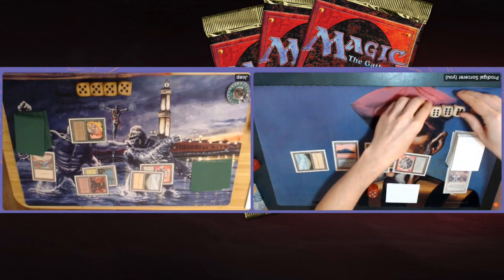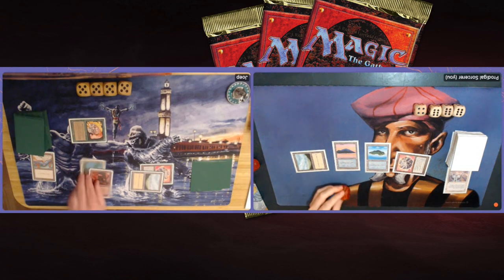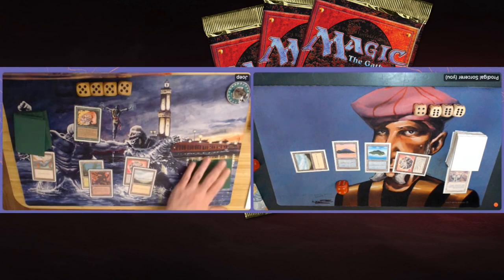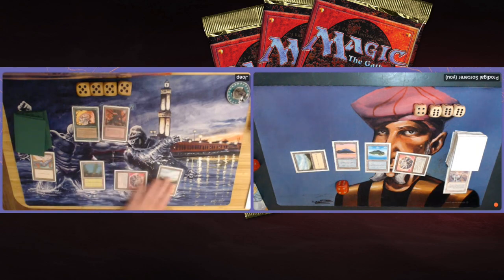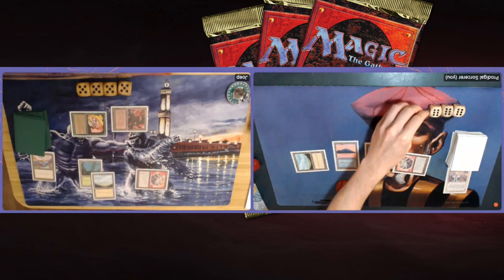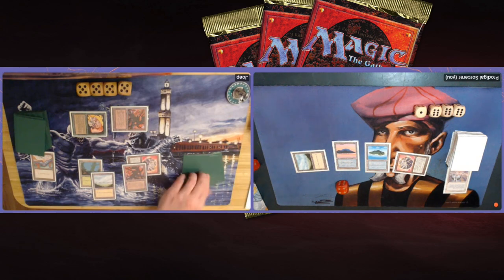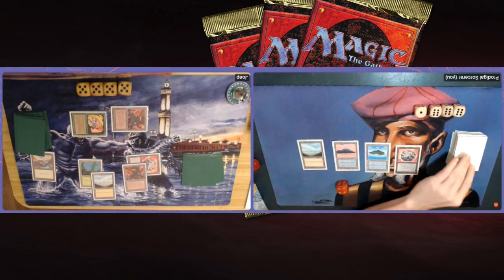Tapping two — there's a Divine Offering! Playing it on the Jayemdae Tome — that gains me four life, so I'm now on 22. The Tome is gone. He can now animate the Factory if he wants to. I'm keeping countermagic open with two blue. I wonder if he's going to play the Ernham — he animates the Factory instead and attacks, recognizing the two open blue mana — probably deciding not to play Serra Angel or Ernham Djinn into potential countermagic.